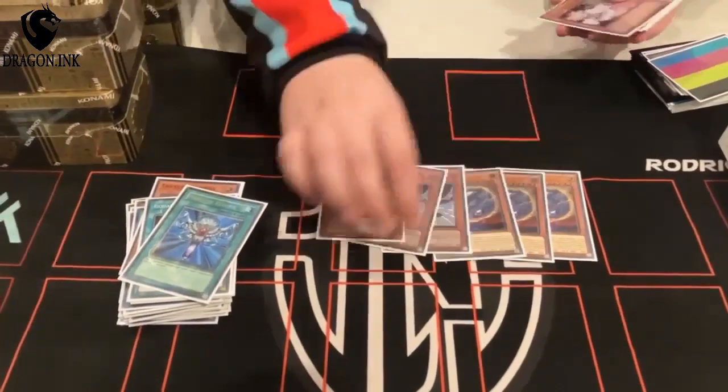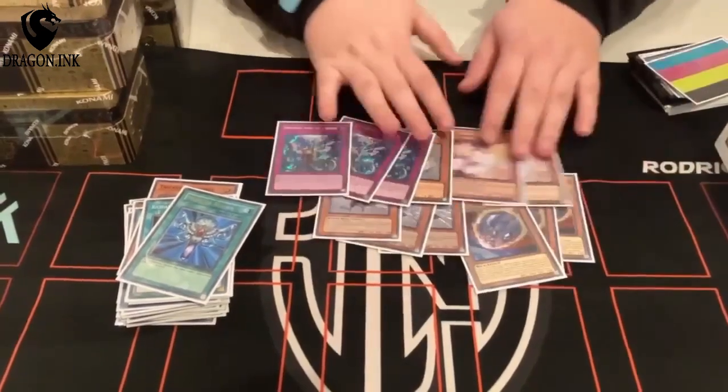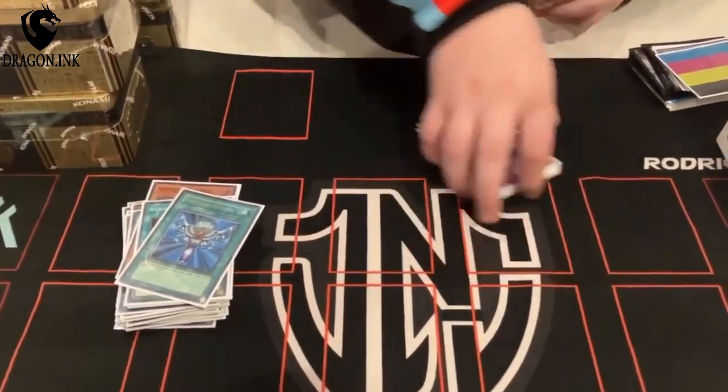Three Nibiru, Crow, Ash, Baylor, triple Imperm — these are the best hand traps. You want these to be accessible. 40 cards in the main.